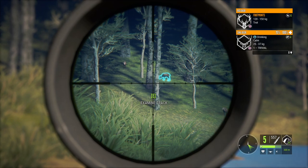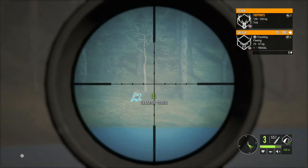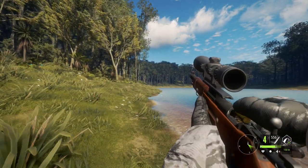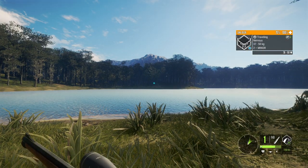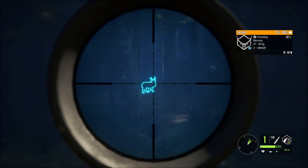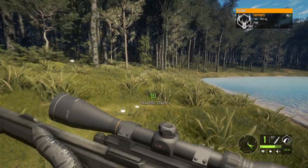One last test for the Mosin — a longer range shot from 230 meters. We'll zero to 300 and aim slightly low. And it dropped it. Kind of what I expected — that should be a single lung. The Mosin is accurate enough for that range. Before this other guy runs off, let's go ahead and use our next weapon on him.